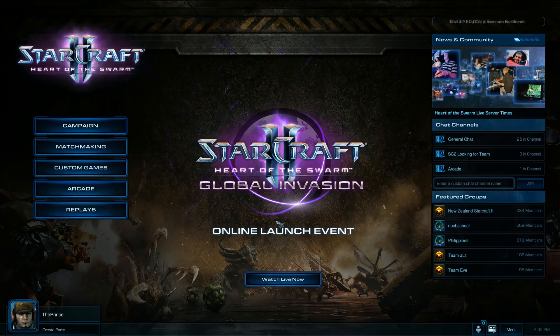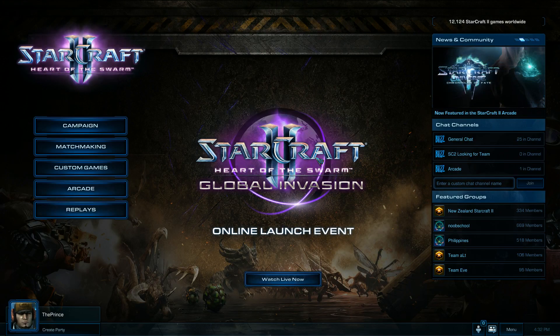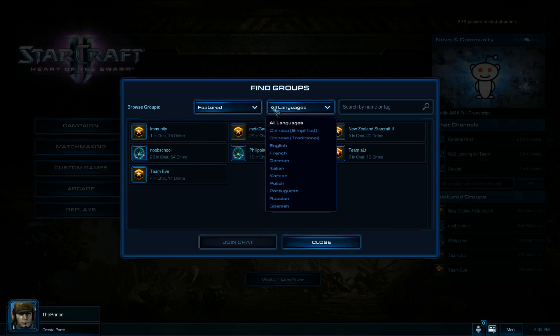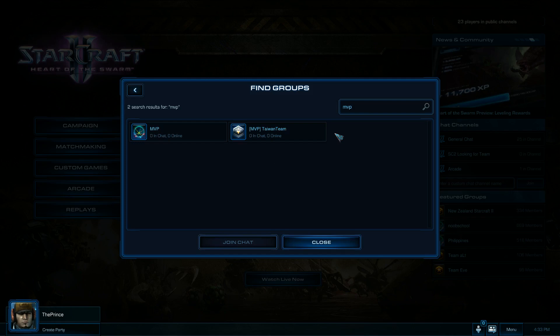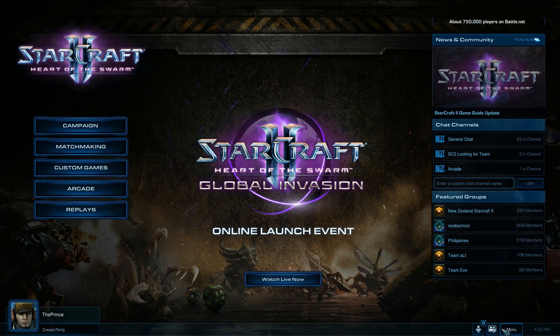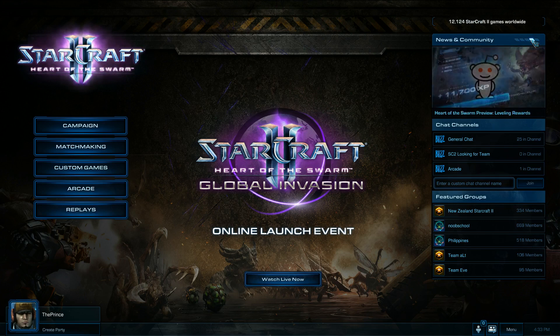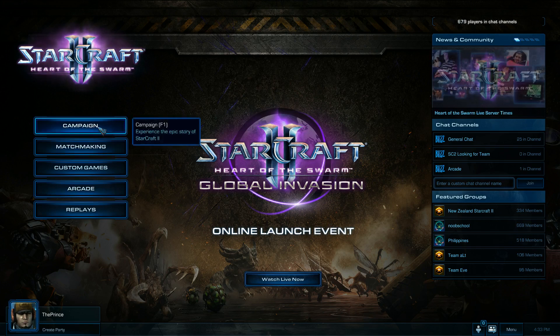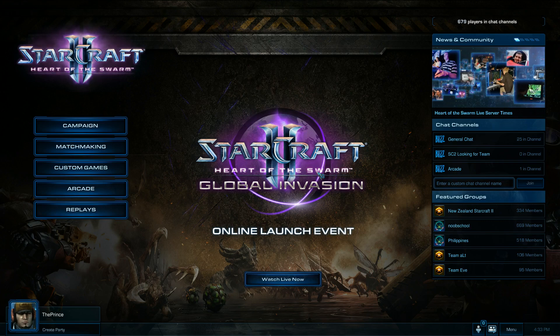You can also create a party, but you have to invite a friend, and then you can play together as usual. You also have the regular groups and clans here — you can find featured pro players, filter by language, and search for players. For example, since MVP is my favorite player, you can find them here, though it doesn't seem to have a group yet. This UI is of course much better than the previous one they had in Wings of Liberty, which they eventually did change in a new patch.